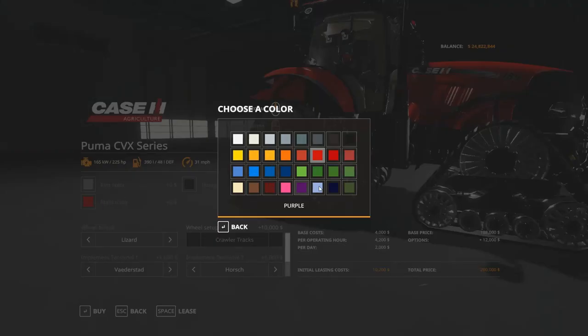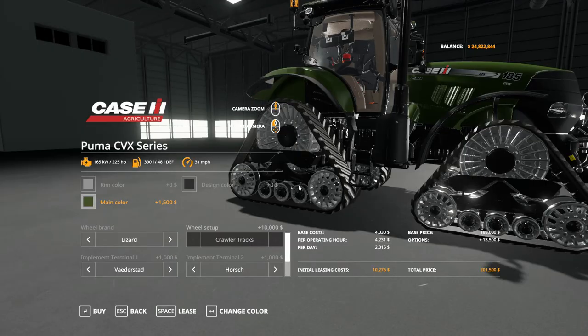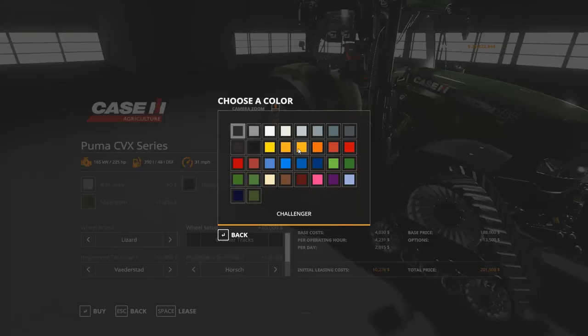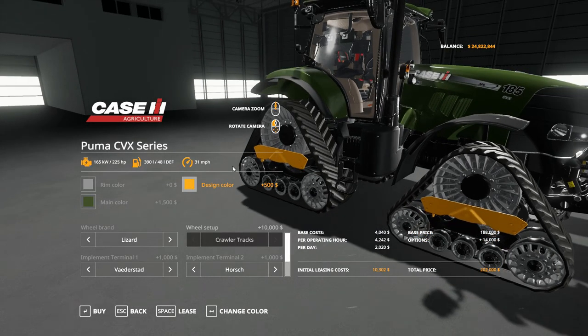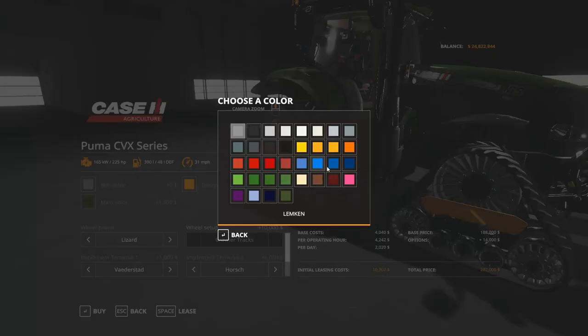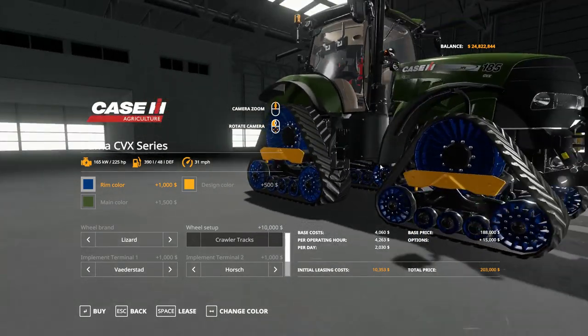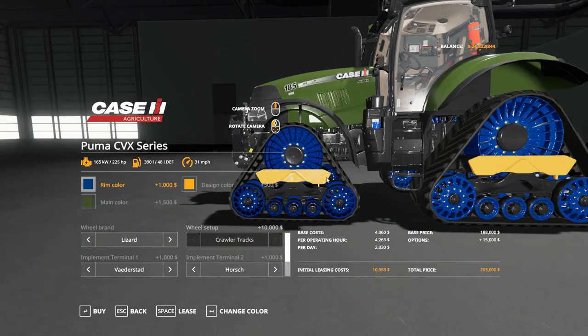With all the new color options on the Case IH Puma CVX, you can really go wild — turn it into almost a John Deere with dark green, go yellow, and mix and match rim colors. Quite a few options to really personalize this tractor. Very cool update.